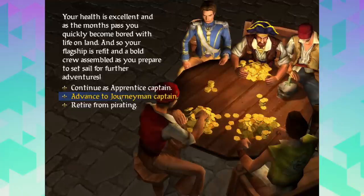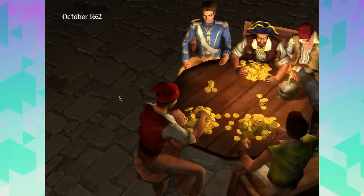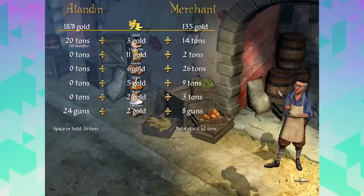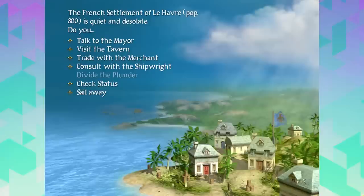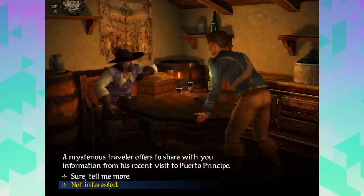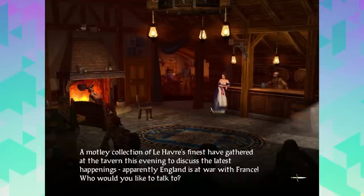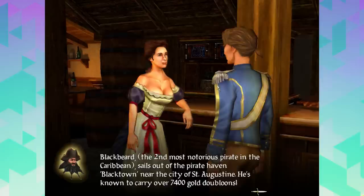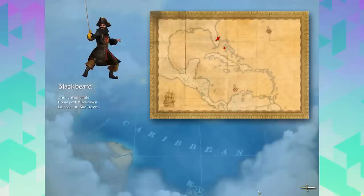June, July, August, September, October, November, December, January - how much has changed since we retired temporarily? We don't need the shipwright, but we could do with more food. Let's get some food and go to the tavern. Blackbeard, the second most notorious pirate in the Caribbean, sails out of the pirate haven Blacktown near the city of St. Augustine. He's known to carry over 7,400 gold doubloons. St. Augustine - we're really close! Oh my God, we're going to take down Blackbeard.